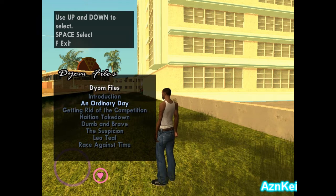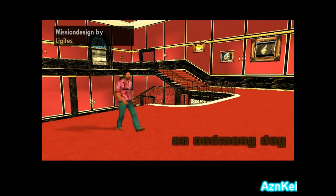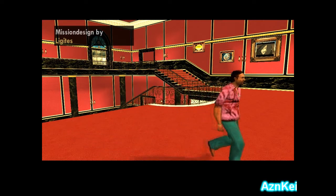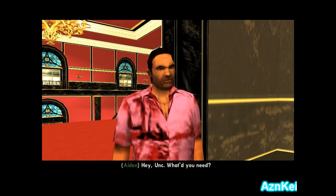Gonna play the next mission and the title is 'Ordinary Day,' which is the second mission of Legitis's main gun series. I'm seeing CJ — it's always CJ — because this is GTA San Andreas at its core despite the custom map mod, San Vice.